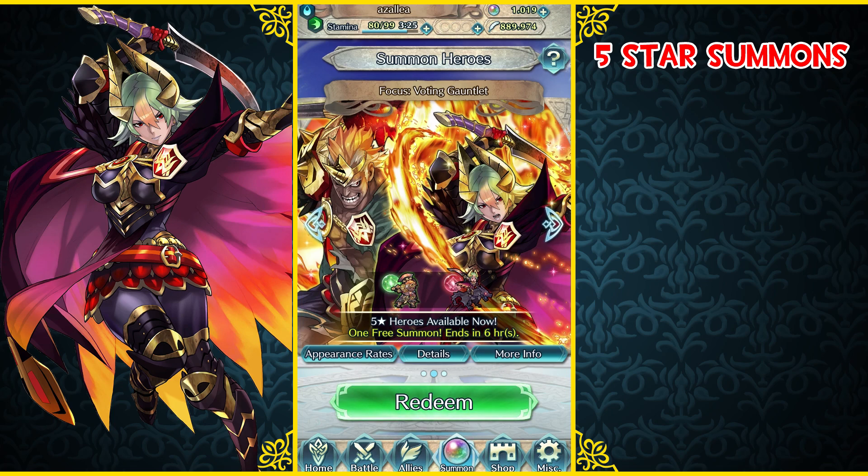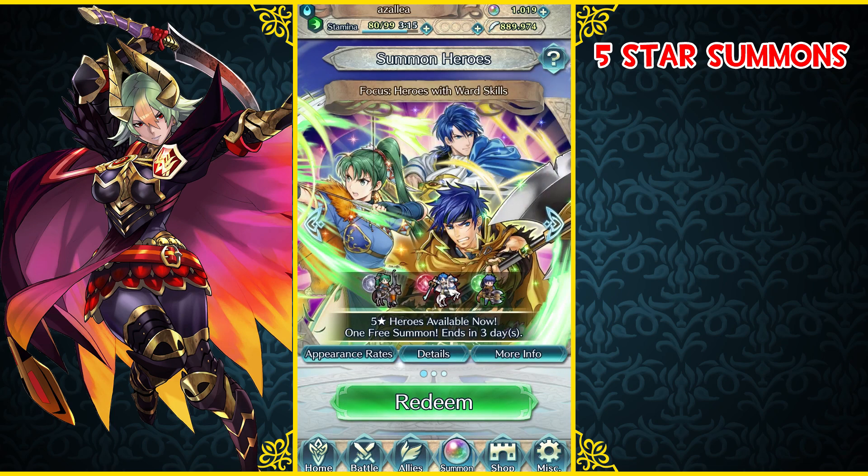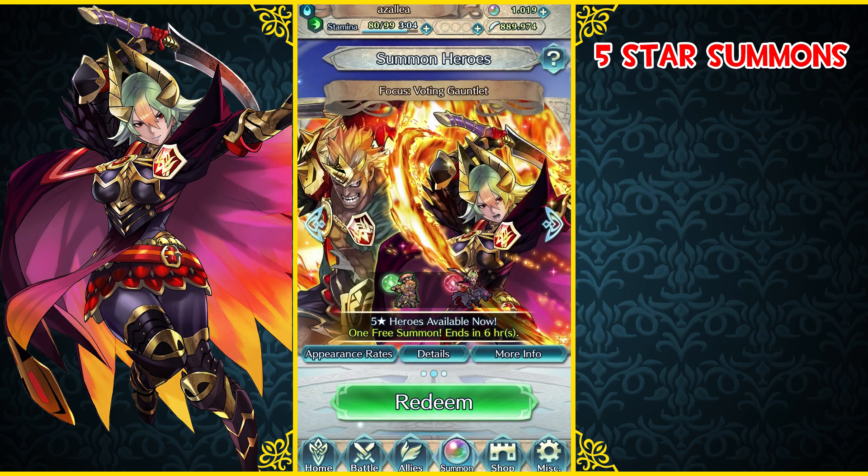It just drastically increases your chances. The average of getting a 5-star on one of these banners is between anywhere from 50 to 60 orbs, which is pretty good seeing as I have quite a few orbs saved up. We're also gonna use our free summon on our heroes with ward skills, so that's gonna be a thing.